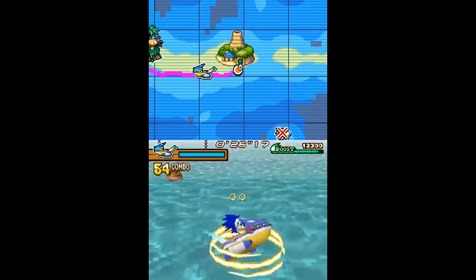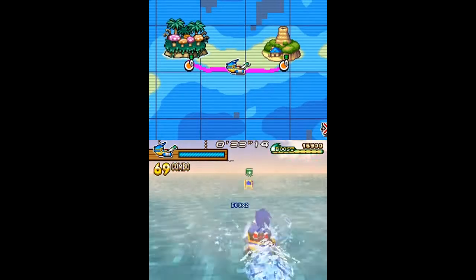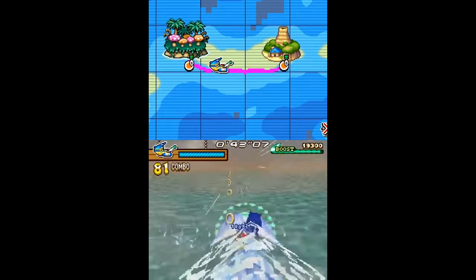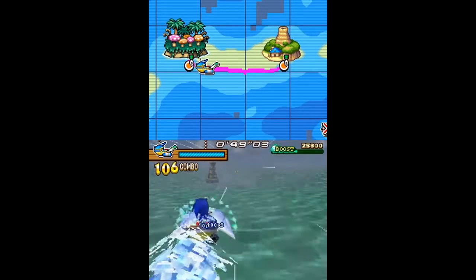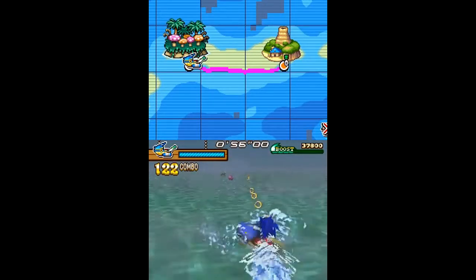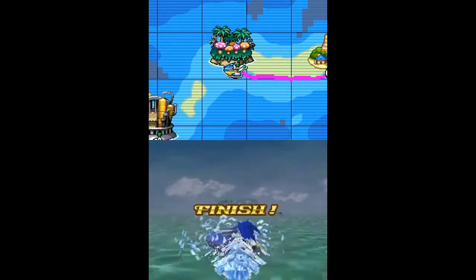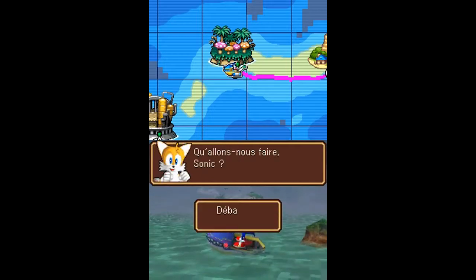Il y a divers objets, diverses capsules que l'on récupère sur l'eau — les machins verts — qui permettent d'avoir divers bonus. La flèche ne marche pas très bien ; j'ai du mal à voir où je mets mon stylet car je regarde l'écran de l'ordinateur. J'ai utilisé le super boost, qui est en haut à droite, en tapotant deux fois avec le stylet. Vous avez vu un gameplay assez particulier avec le stylet.